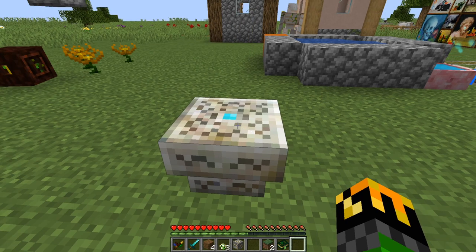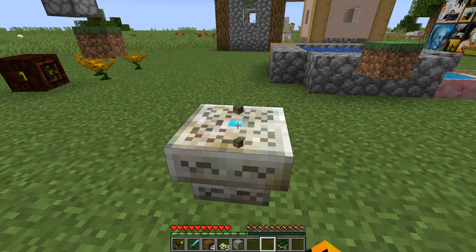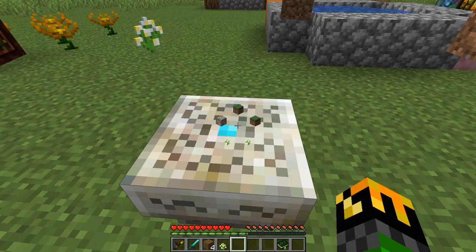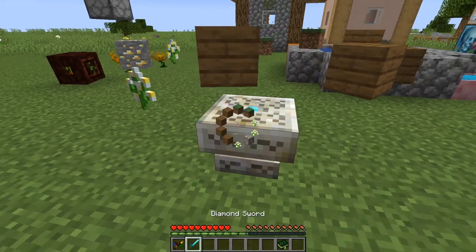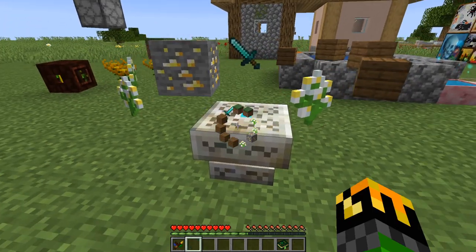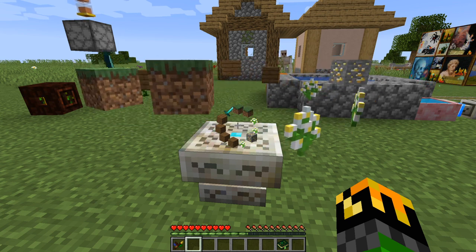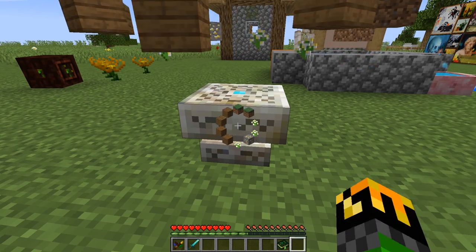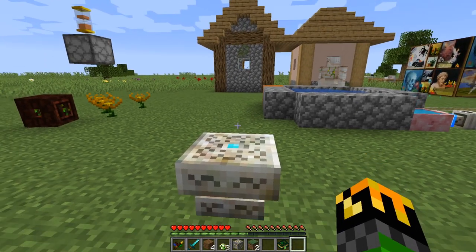To add items to your altar, simply take the item you want and you can either right click on the altar, throw items in, or press Q to drop them — whatever you drop will be put right in. Be careful because if you're holding some tools and you right click, they will be placed in as well. To get stuff out, simply hold shift and right click with an empty hand and the stuff will be dropped.